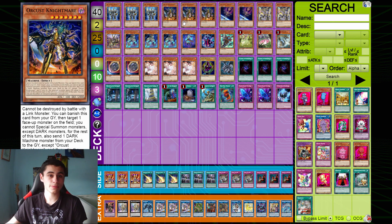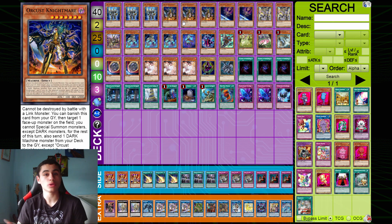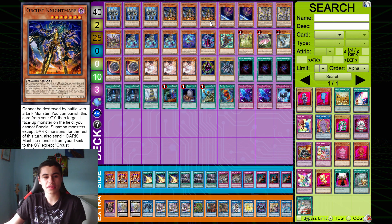We have triple Orakis Nightmare — mandatory to rate 3. Nightmare is obviously insane. Not only is it a quick effect attack boost that you can use in the damage step, but it's also a foolish burial. You can send your Wand, or literally any Orakis monster, which is just insane. You can even send Orochi. Being able to do literally anything you want for the deck — foolish whatever you need in any scenario — I really like Nightmare at 3.